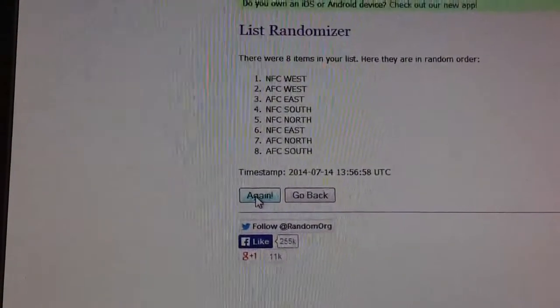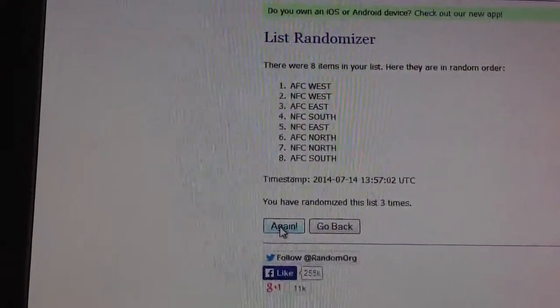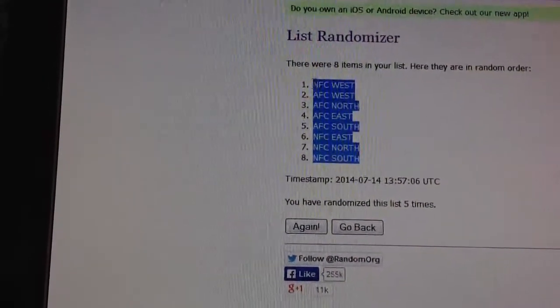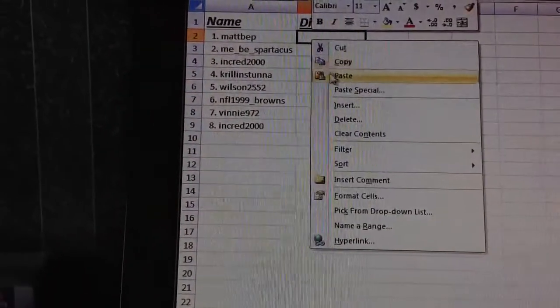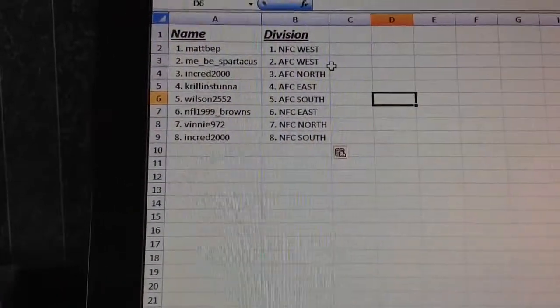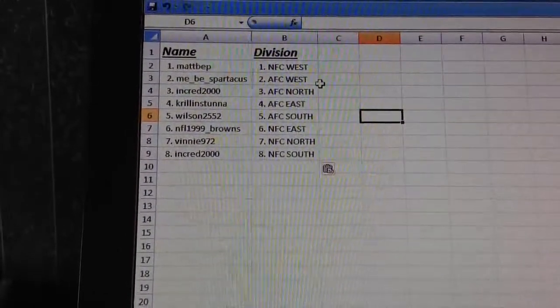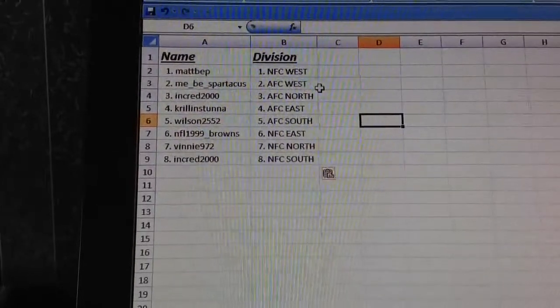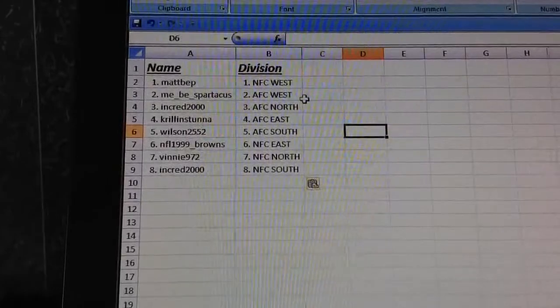After one, we've got NFC West on top. Two, AFC South. Three, AFC West. Four, NFC South. Fifth and final, NFC West on top. So let's go through your divisions: Matt has NFC West, MeeBee has AFC West, Incred has AFC North, Krill has AFC East, Wilson has AFC South, NFL Browns has NFC East, Vinny has NFC North, and Incred has NFC South.